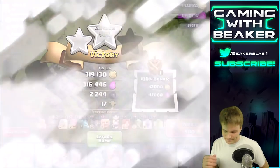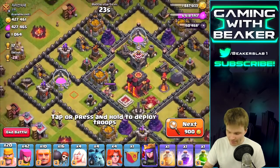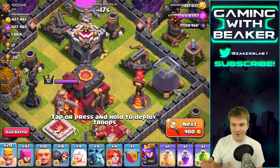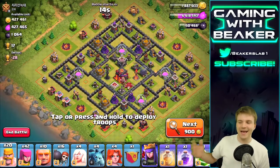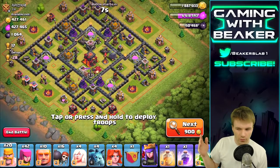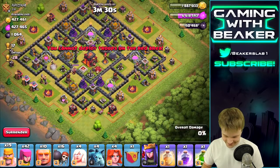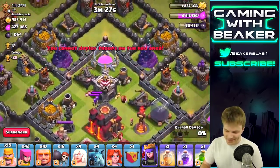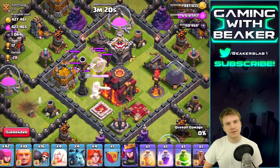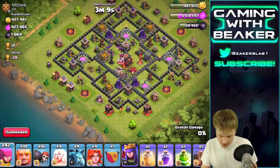This guy looks like he might be going inactive - he's got an empty Elixir Collector, empty Inferno, empty Collectors. This is perfect! But it's weird because he doesn't look that inactive - there are no tombstones around his base and he's upgrading stuff. Maybe it's a trap? He does have clan castle troops - maybe he's just doing it to save loot or something. I don't have a poison spell either.